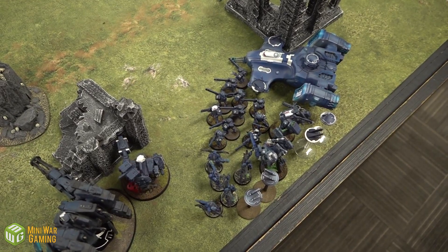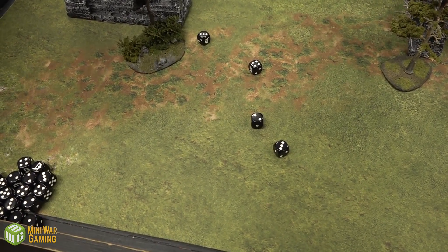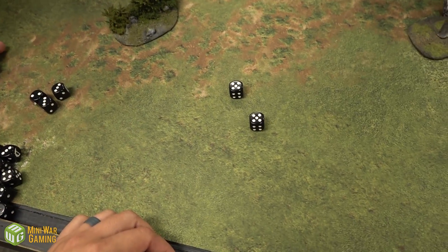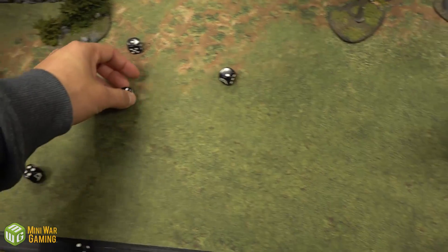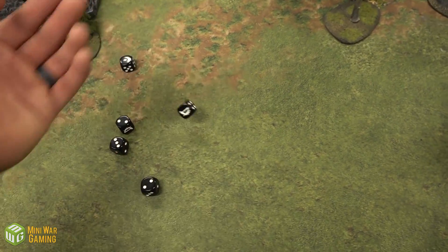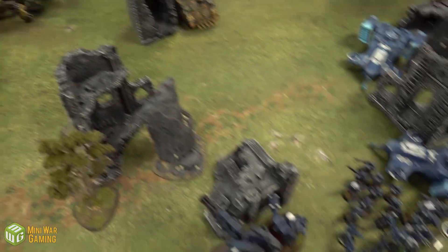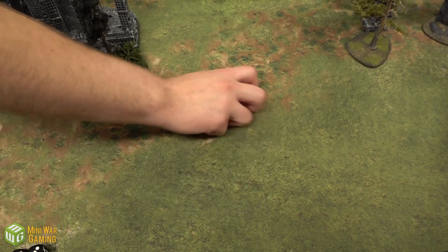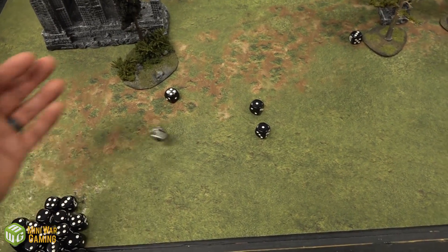Shooting phase: the juiced-up Defiler fires everything into the Fire Warriors. Reaper Autocannon on fours, plus one minus one — only one hit, but it wounds. Battle Cannon for four shots: one wound, six-up cover save — one Fire Warrior dies. The second Defiler fires on fives to hit at the Commander's drones — Battle Cannon three shots, two hits, one wound, invulnerable save from a Shield Drone — nothing happens.